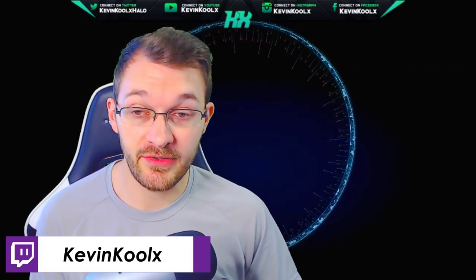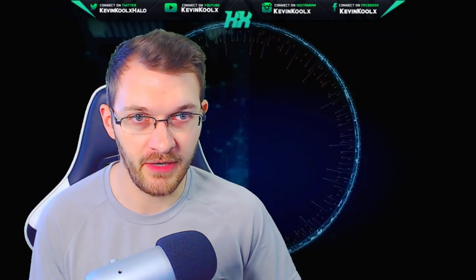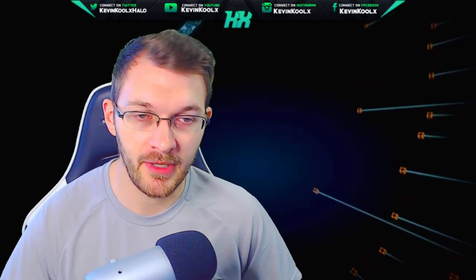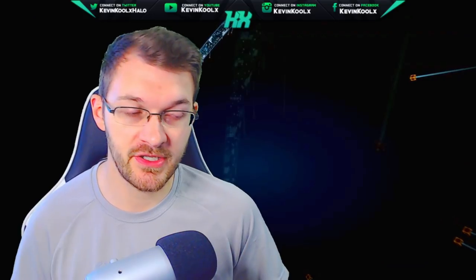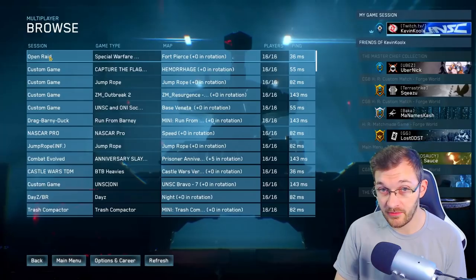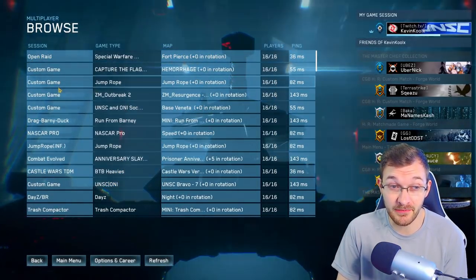My suggestion: if you want people to jump into your server, definitely select a single kind of variant that people are going to be looking for. When browsing, you want to find a specific game mode or experience. If you're doing only one map, make sure you only have that map selected. If you're looking to do custom social games like zombies, make sure only that is selected, so when people are searching in the browser they know exactly what they're getting into. There are lobbies like Open Raid and NASCAR Pro showing up right now.